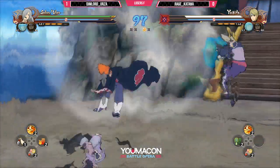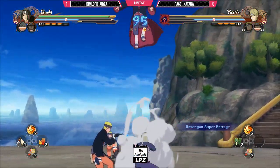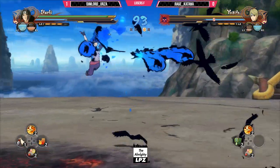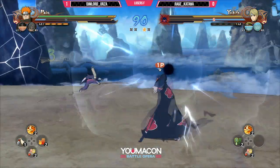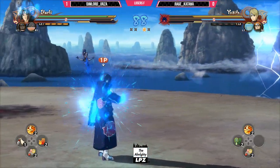Rage is — okay, okay. Right there, Yugito has so much priority. Smart of Urza to not challenge Yugito after that scramble. A good punish! Sailing right under her tilt is really satisfying when you get the timing down.